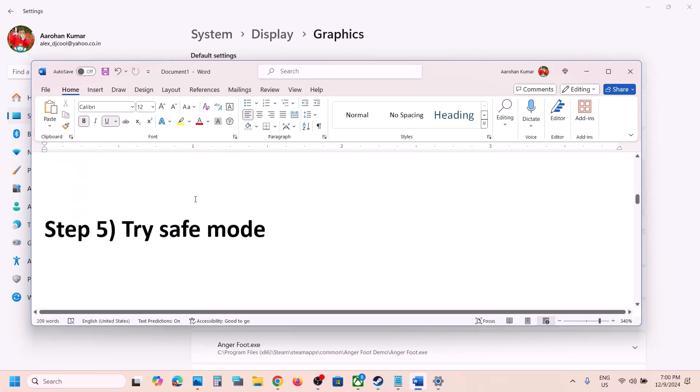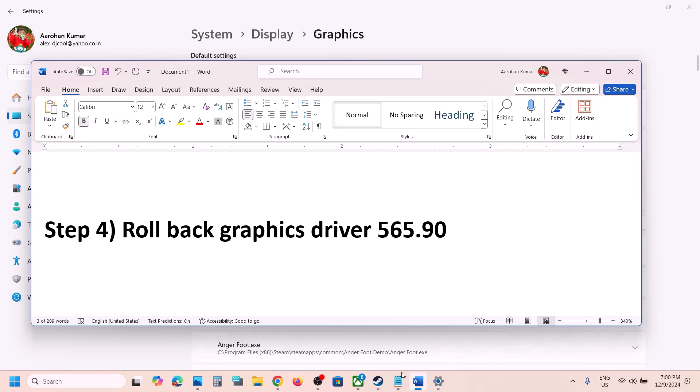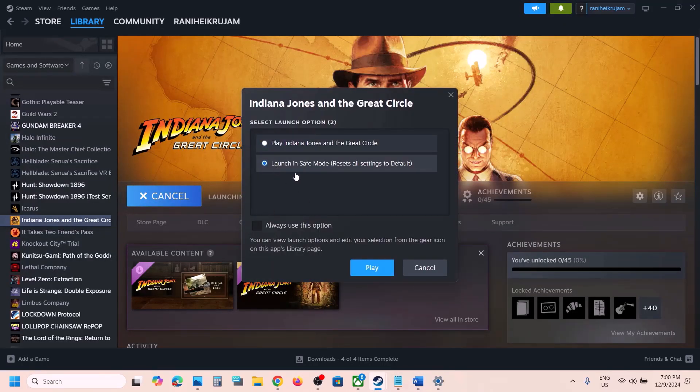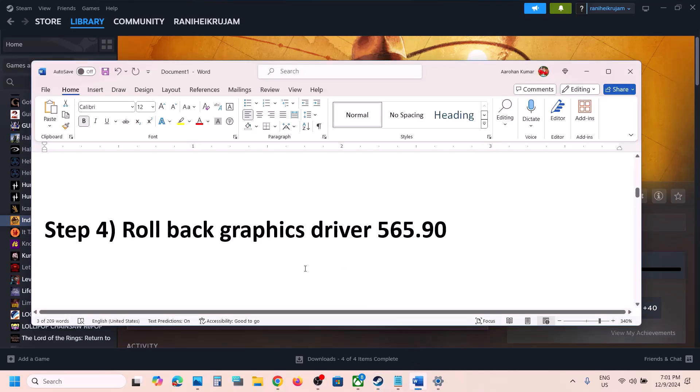If that does not work, try launching the game in Safe Mode. When you launch the game, click on Play, then select 'Launch in Safe Mode,' click on Play, and then check.